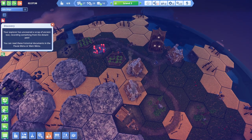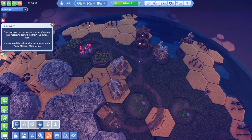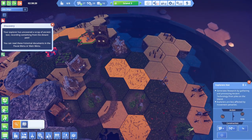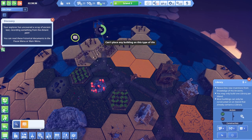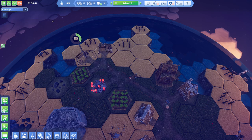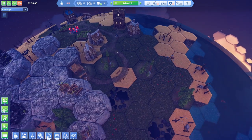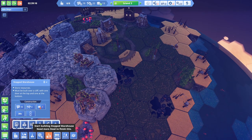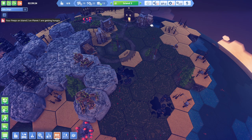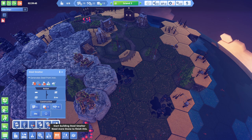Let's just focus on the warehouse. What do I need for the warehouse? I haven't even stuck down a library or an explorer's hut, so let's get that done. That opens up a whole bunch of stuff for us - a stepped warehouse, and also access to the cleaner and the steel smelter. The steel smelter literally just takes iron in.